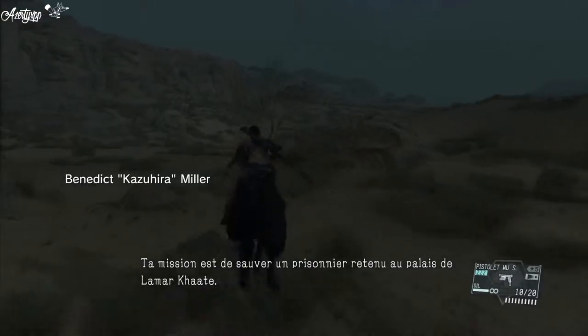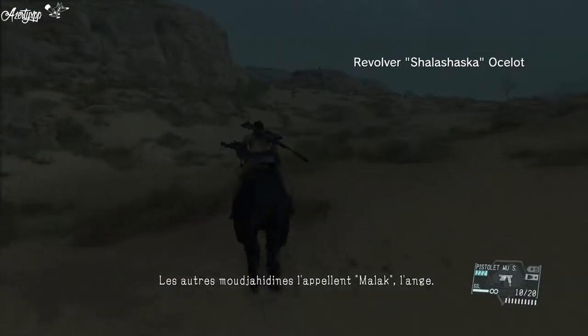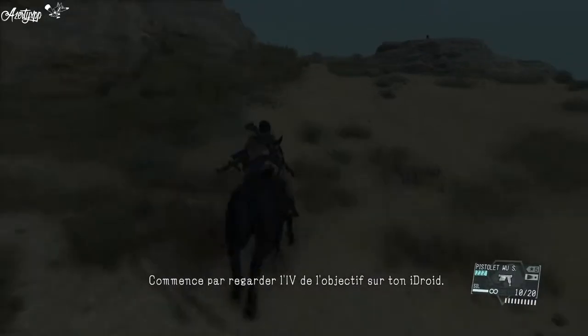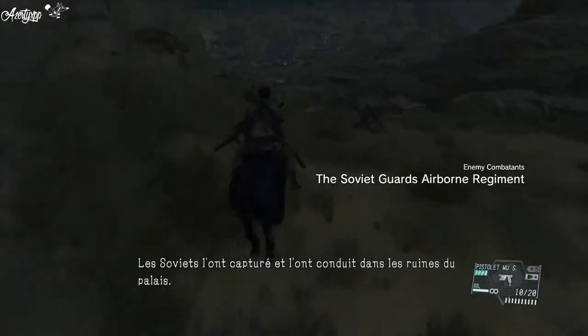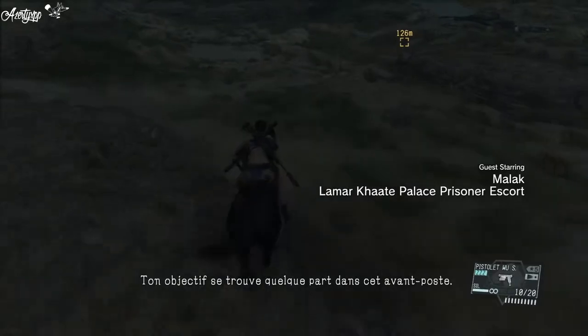Your mission is to rescue a prisoner being held at Lamar Ghatay Palace. He's known as Malak — Angel to his fellow Mujahideen. Start by checking the target's VI on your eye droid. The Soviets captured him and took him to the Lamar Ghatay Palace. The target should be somewhere at that help post.